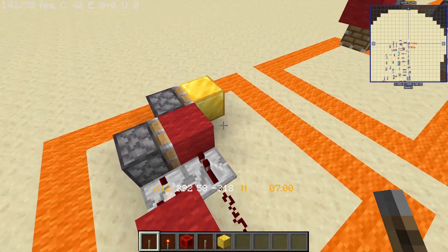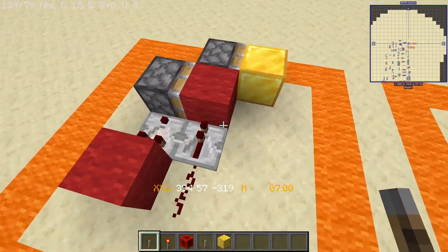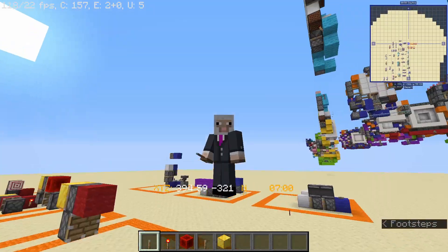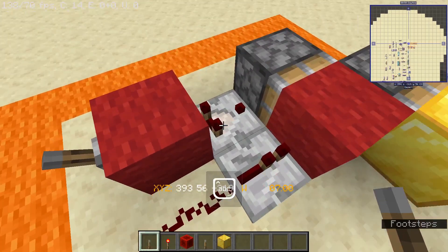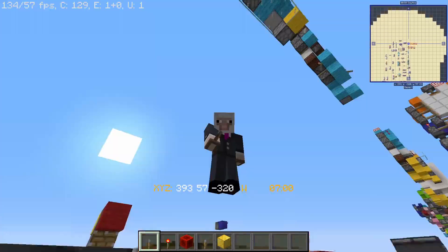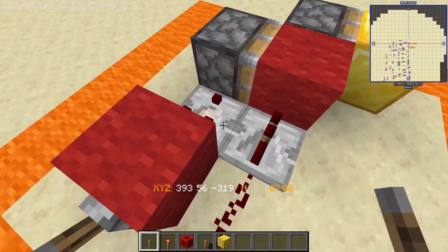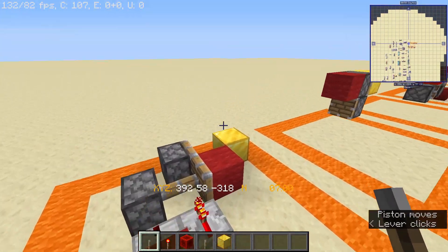So for the first one, we have a design by test137e29. This was discovered by him and this right here is the original zero tick pulse generator. As far as I know, this works because redstone comparators are handled in game ticks, so their delay is two game ticks as opposed to one redstone tick. Although two game ticks are the same as one redstone tick, they are handled after the zero redstone ticks, making it capable to create that zero tick.